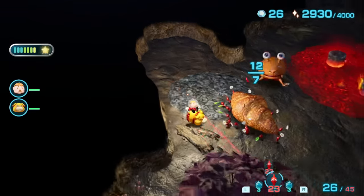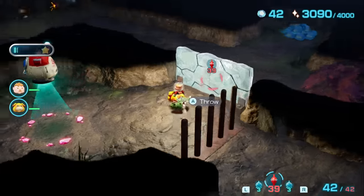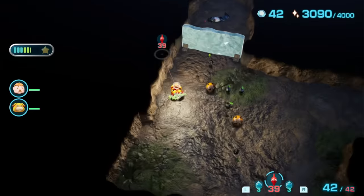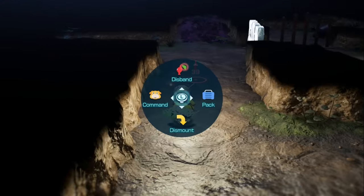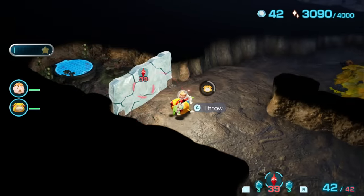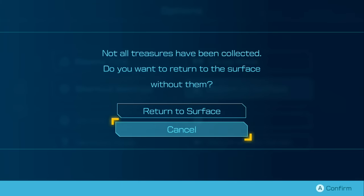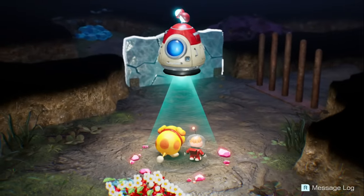First sublevel — pretty easy to grab all the treasures from under the enemies' noses. Sub-level 2 has Rock Pikmin — Larry, Dwayne — they're too busy doing no damage to Bulborbs to notice us. Without the Rocks, the next sublevel is impossible to reach, but it wouldn't matter anyway because it's a boss fight which we obviously couldn't do. So we leave the longest cave in the main story with two treasures and two Pikmin gained.